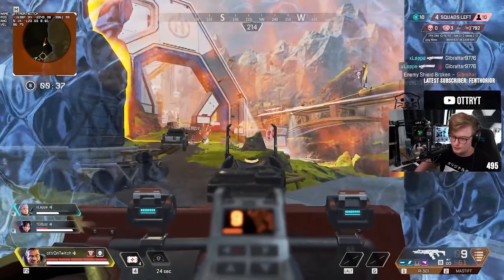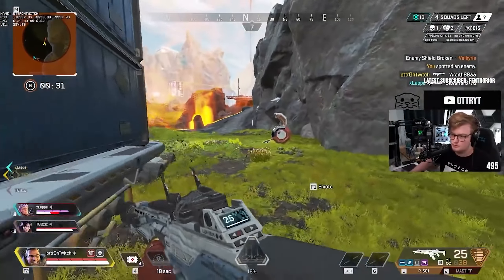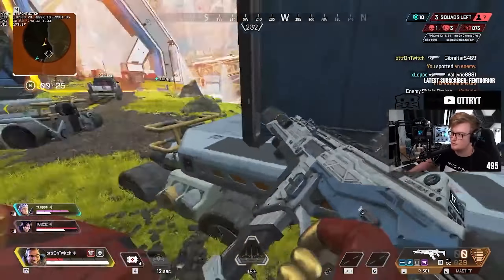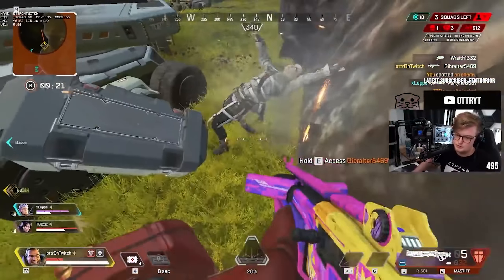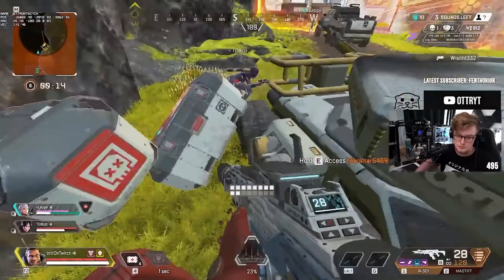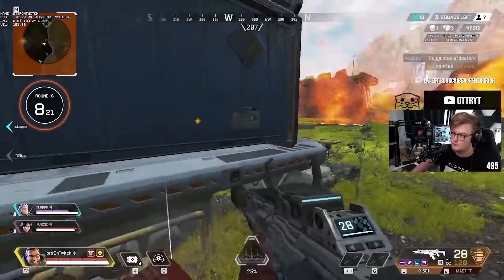When it comes to teamfights, keep in mind that Gibraltar is a defensive support legend and as such one wants to position himself towards the back of his team. His strength in teamfights allows you to play a little bit more aggressive at times and it may be required, but ideally you want to hold angles, provide cover fire and trade shots for your teammates. Always remember that you are the pillar of this team. You want to assist your teammates as much as possible and should always be the last one to die, since you can basically reset your team out of any bad position. Enemies normally know this and as such will play aggressive just to knock you if you're out of position.